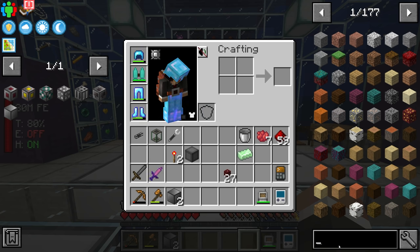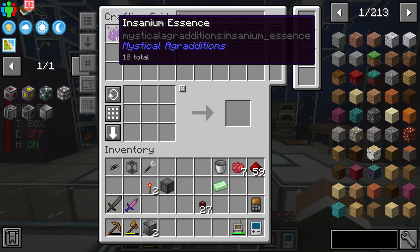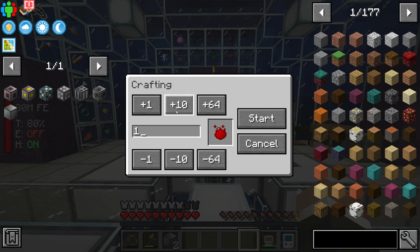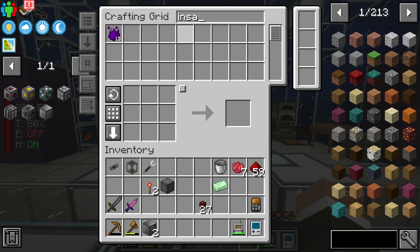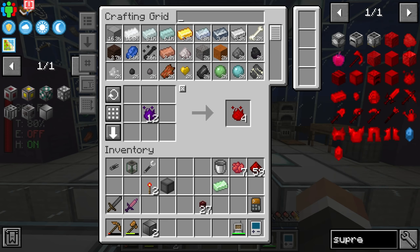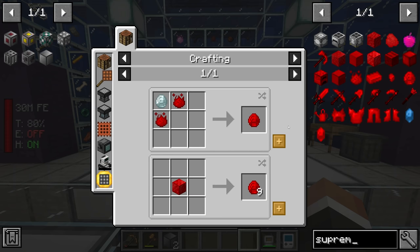The next thing I'd like to work on today is creative flight. We did set up a system that turns all of our inferior mesons directly into insanium mesons, so going forward if we need supremium essence we can just request it and the system will craft it down from insanium essence. Unfortunately right now we don't have that much insanium - we only have 15 - so we really can't make that much supremium. I believe in order to get creative mode flight all we need is the supremium chestplate.